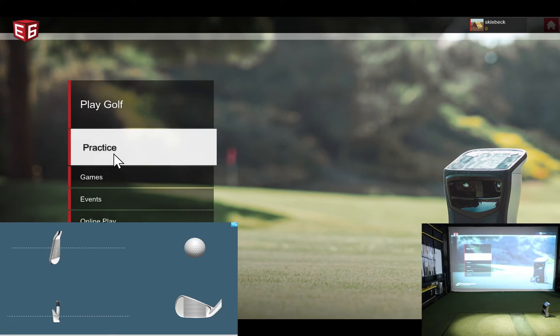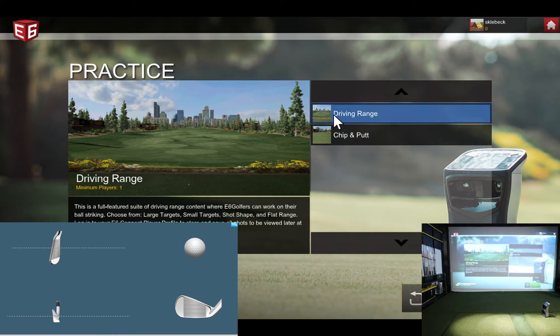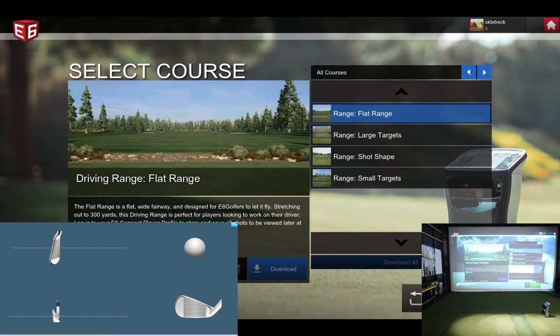Today's video we're going to take a look at the E6 Connect practice facilities. First thing we're going to look at is the multiple driving ranges available on E6 Connect. Currently out here on the flat range, they have four driving ranges and we're going to go through all four of them, maybe hit one or two shots on each one so you can have a look at what they look like.